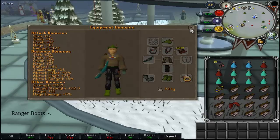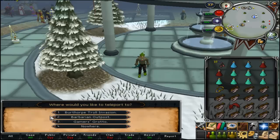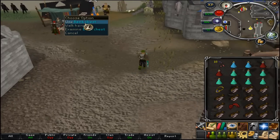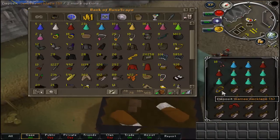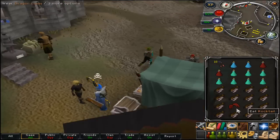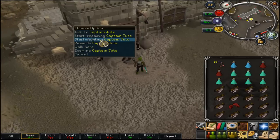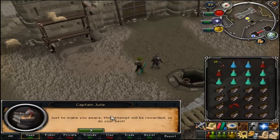You don't really need Robin Hood hat, boots, archers ring or anything like that - they're just extras if you have the money. To get there, use a games necklace and go to Burthorpe Troll Invasion. I went to the little bank chest nearby to deposit the games necklace and take out another rocktail. If you can't afford rocktails you can use sharks. I wouldn't recommend monkfish unless you're a very high level pure with near 99s.